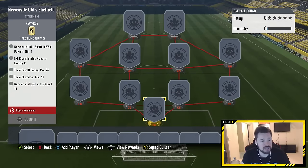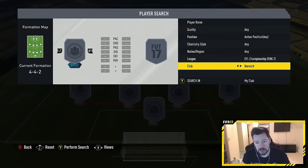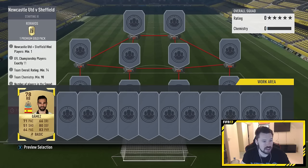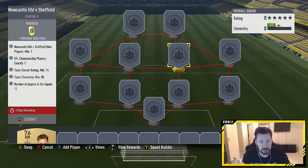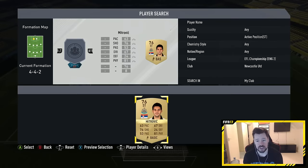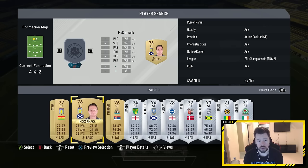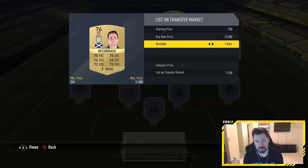Newcastle versus Sheffield Wednesday — you need just one Newcastle or Sheffield Wednesday player. Let's go here. Newcastle — who do I have? Look at that. You need a team rating of 74. This is going to be easy, so we'll throw him in. And then you just need a Championship team. This is going to be genuinely easy. 70 chemistry, a Championship team. We'll be able to get away with a whole bunch of bronzes. We want to put in cheap players, so McCormack is going to be cheap, and the reason why they're going to be cheap is because they are not needed for this SBC.